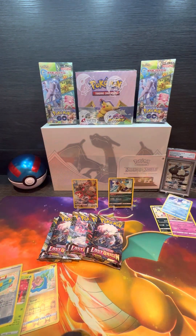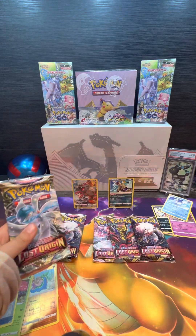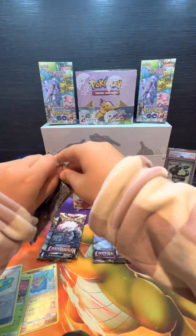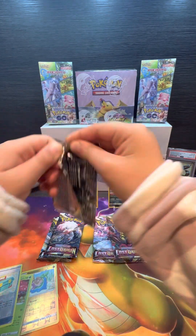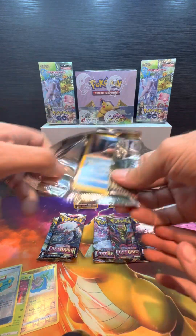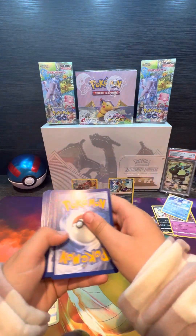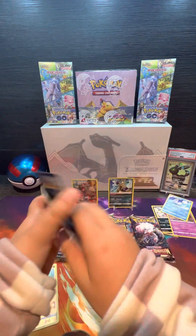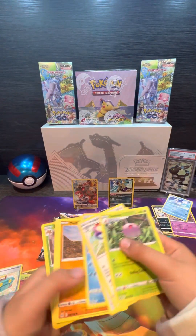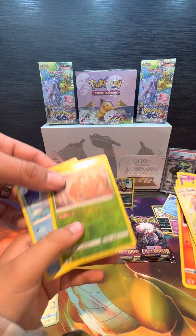Which one's next? Looks like we've got five more packs, so we're halfway through. White code card. Water-type energy. Parasect and another Dugong.